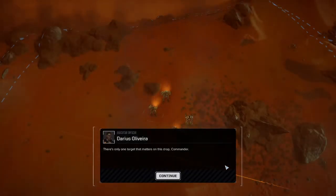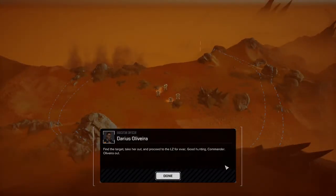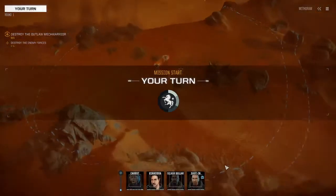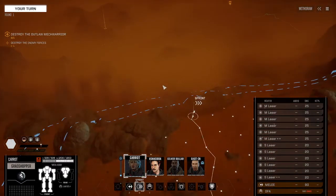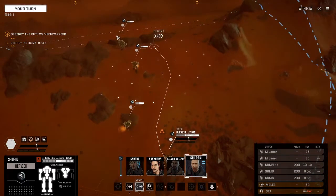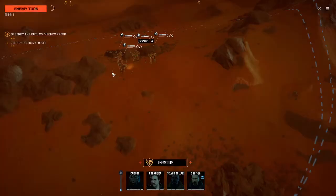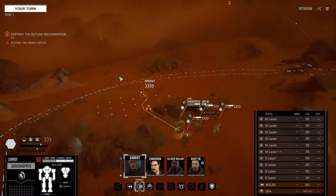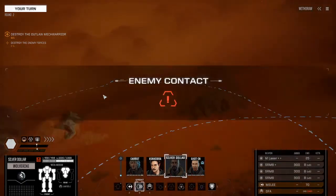There's only one target that matters on this drop, Commander. Smear has done a flyby and determined the target is likely a Blackjack — hard to see. Find the target, take her out, and proceed to the LZ for evac. Good hunting, Commander. We're going straight for the escorts first.